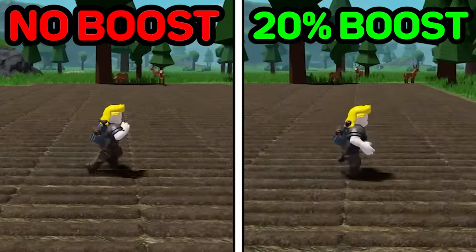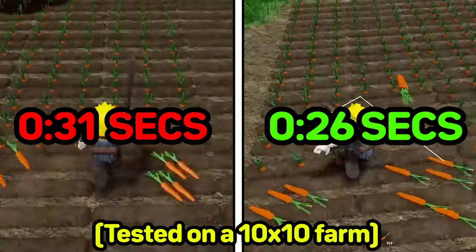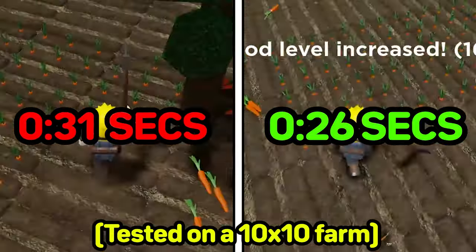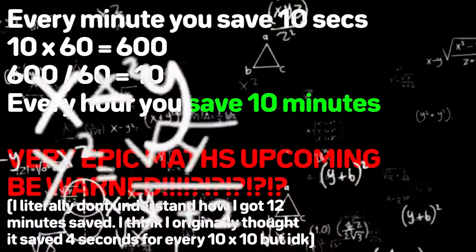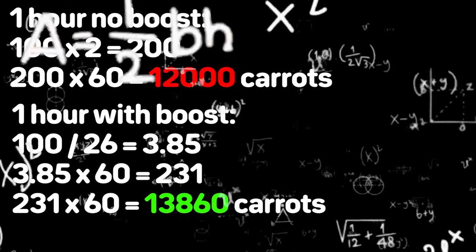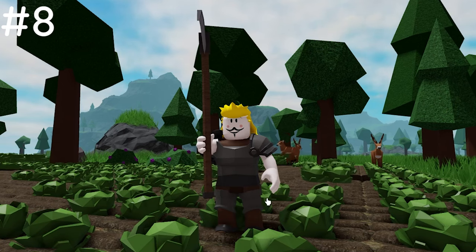Here's a demonstration of how much time you can save by using the speed boost — it's noticeably faster. This will save a lot of time in the long run. For example, for every hour you spend farming, you can save 12 minutes if you use this trick right.